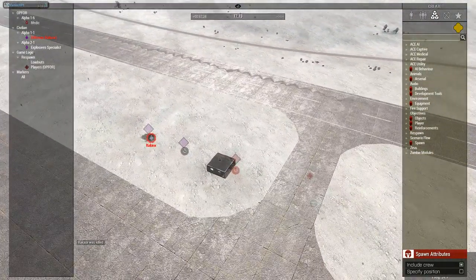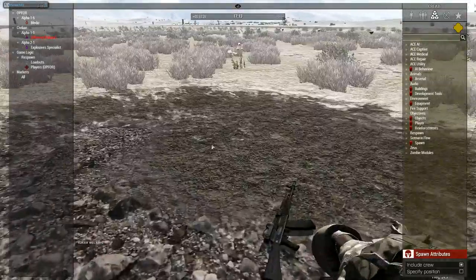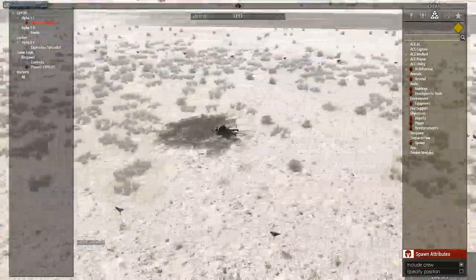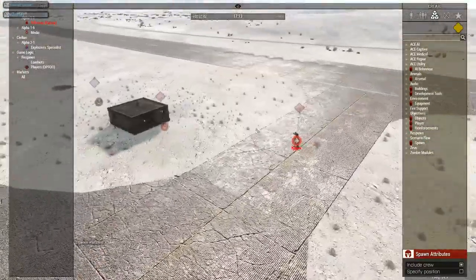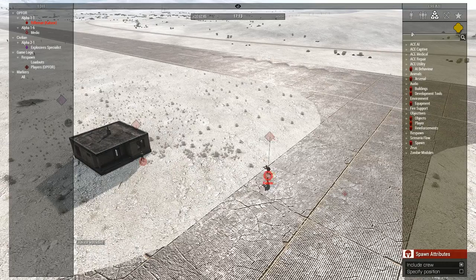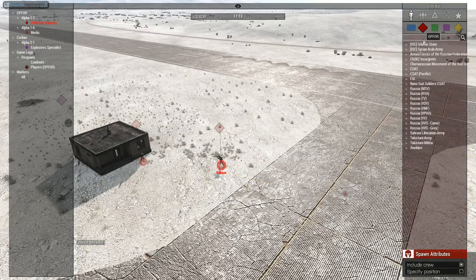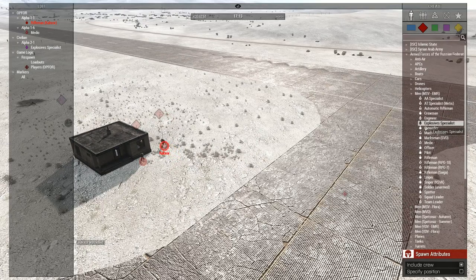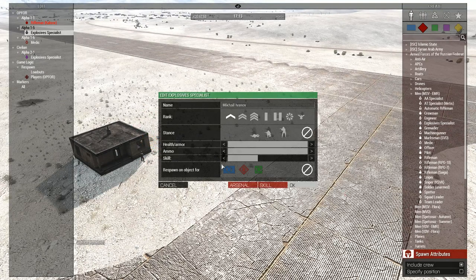We can give him a defusal kit. Kexor just stepped on a mine. As you see, you need to be careful and approach the mines slowly.